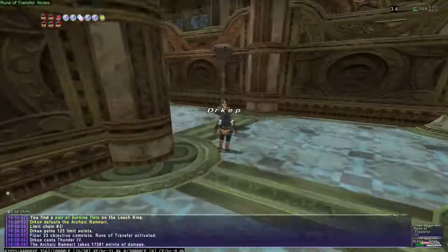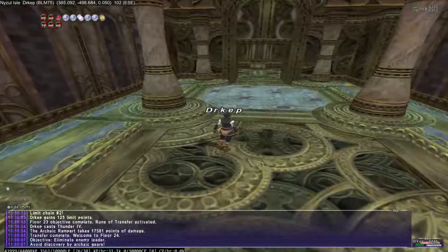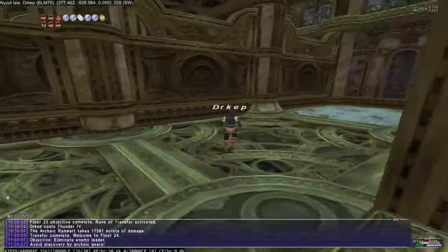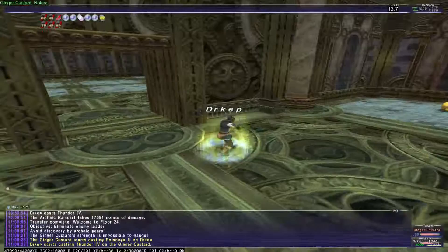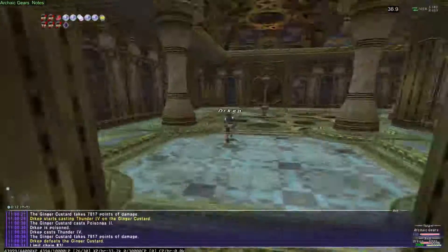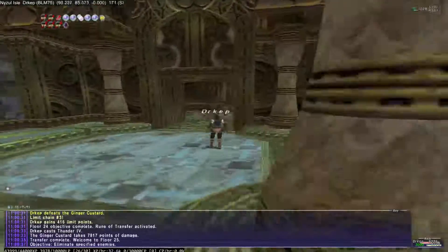Eliminate all enemies does work, as long as they actually show up. Next objective is eliminate enemy leader, and there's a chance of spawning gears — I think I set it to 1 in 5. The enemy leader is right there. That next one is specified enemies again.